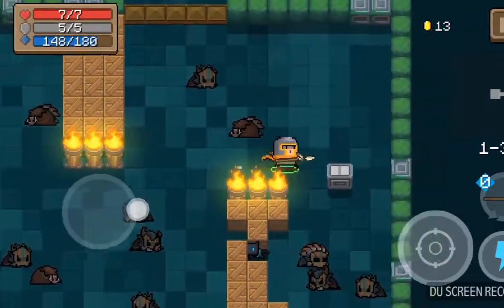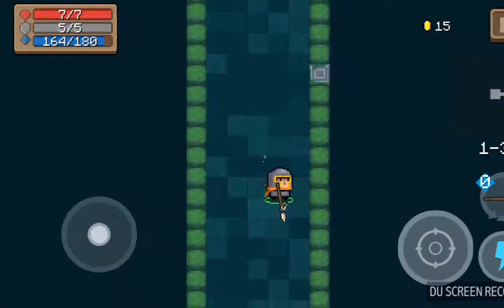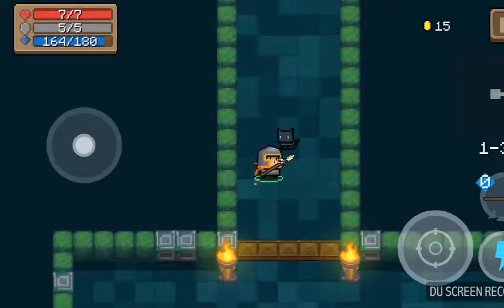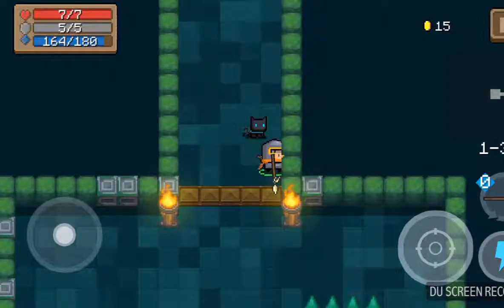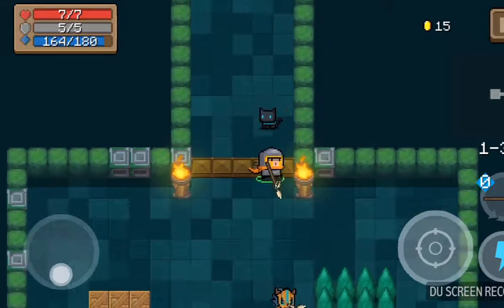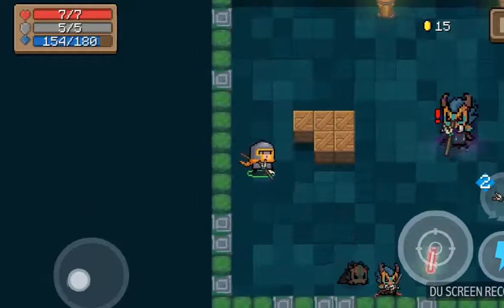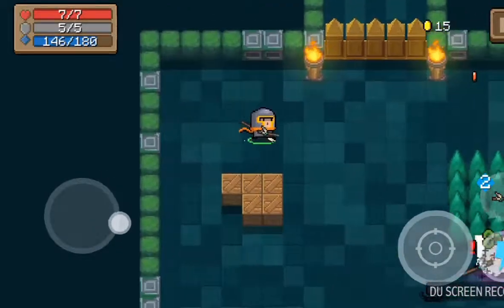I got a couple coins and XP. On the top left of the screen you can see seven out of seven hearts — I'm at full health right now. Five out of five is my shield. And if you've wondered what the blue bar is — 164 out of 180 — that's your energy. If you use the guns, blowpipes, or magical staffs, they don't have ammo; you just use energy, and you can get energy from chests.